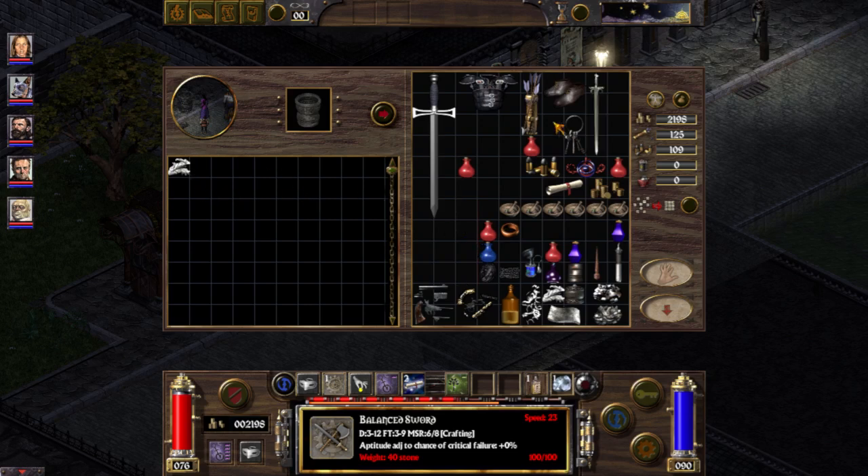So you have Balanced Sword, you have Revolver Parts, you have Broken Flintlock Pistol, you have Coal, you have Charcoal — they all have their purpose stated.